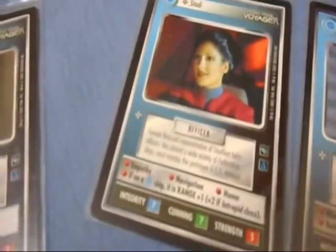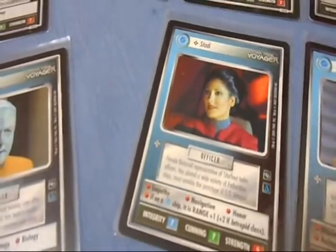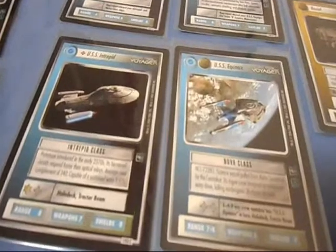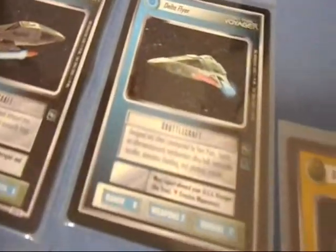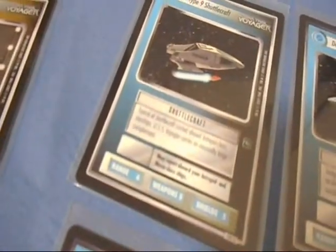Stadi is great — if she's on a Federation ship it's range plus one, plus two if it's Intrepid class. That brings me to the ships you can use. Obviously you have the USS Voyager, the generic USS Intrepid which works perfectly, the USS Equinox, the Delta Flyer, and the Type 9 Shuttlecraft.